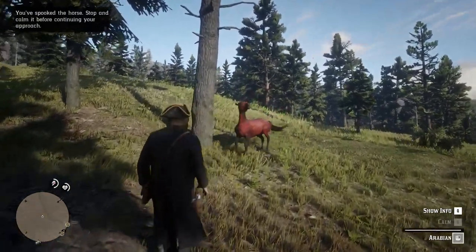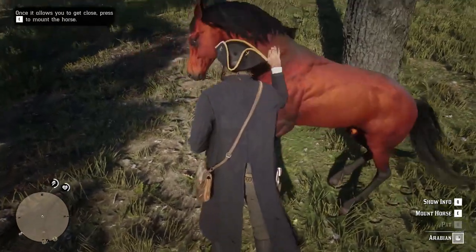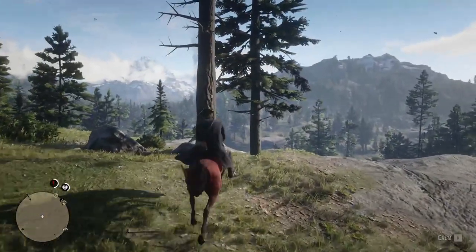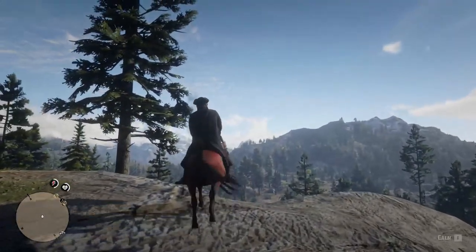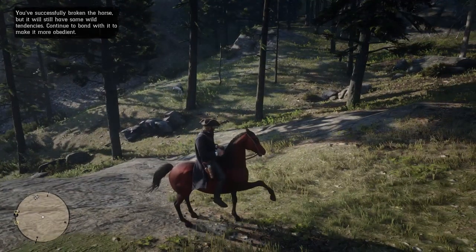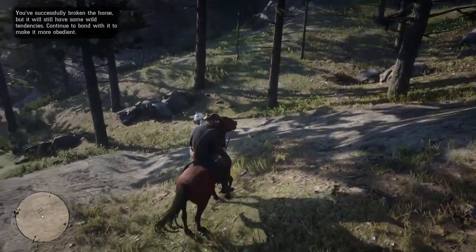Once close enough, you can pat the horse. Do it a few times to calm it down. Now the harder part: you have to mount the horse and beat its resistance. Use the calm interaction once it's available. Hold the S button on PC or the down arrow on console in order to stay on the horse. Once the horse twists, use the opposite direction movement button so you don't fall off. After a few seconds, the horse becomes friendly and it's time to make it yours.